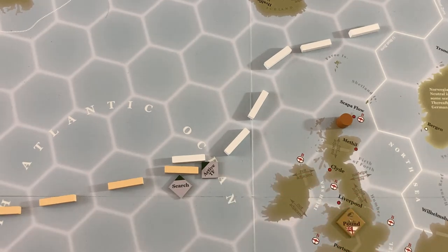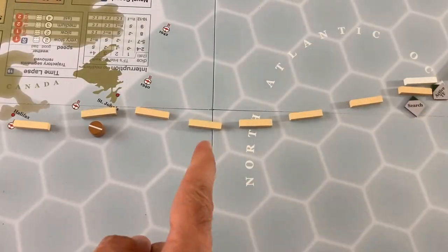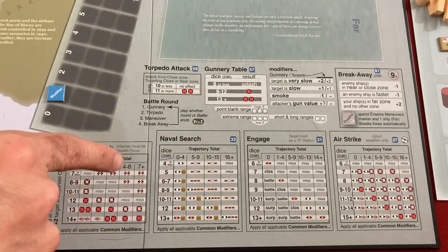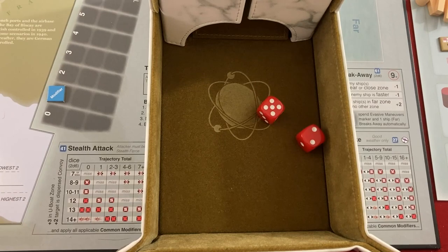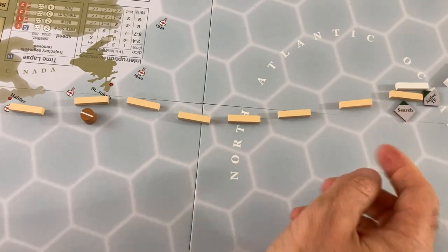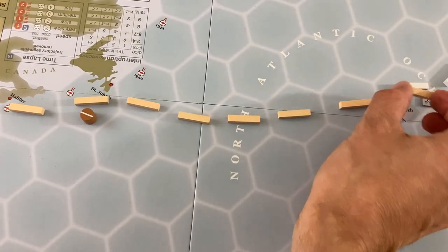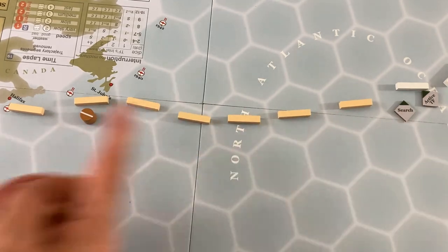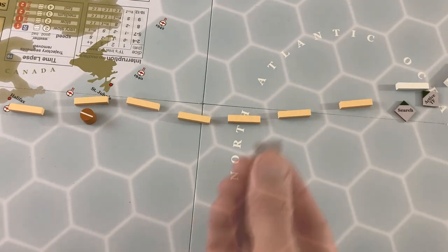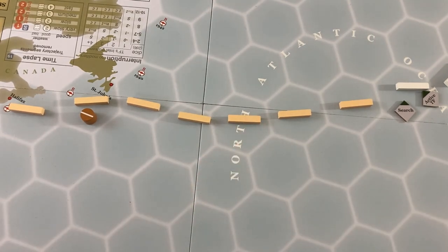This time my airbase is at least two hexes away, so there's no air support bonus. They've got six trajectories and I've got eight, so they've graduated to the 10-to-15 track with no modifiers. We got a seven — another early-or-late result. When you get early-or-late but only two trajectory pieces remain, they didn't actually get me in the middle. Then I get a free evasive token on the task force that was targeted. So now this convoy has an evasion I can use later.